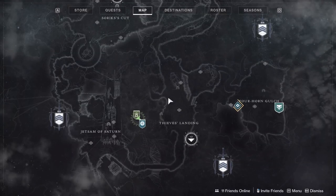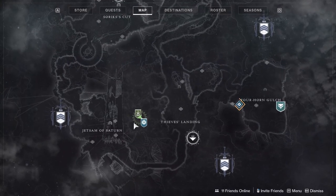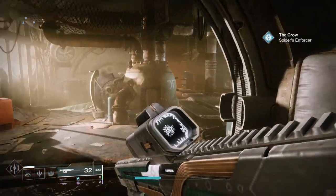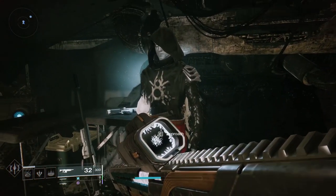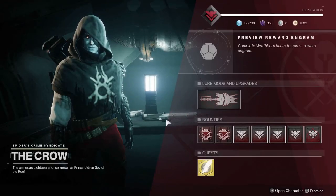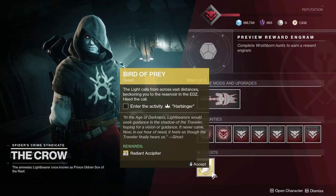Before you can start the quest, you do have to finish the main Hawkmoon exotic quest line first — the one that allows you to first get your hands on Hawkmoon. Once that's out of the way, you can head to the Tangled Shore and pick up this new Heartbringer exotic quest from the Crow.